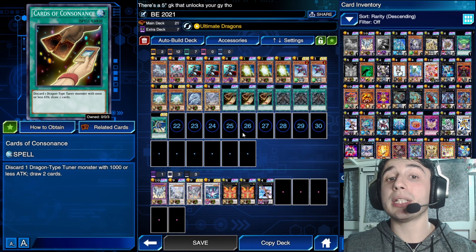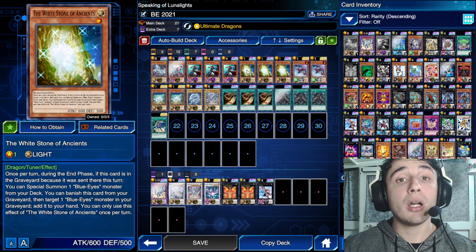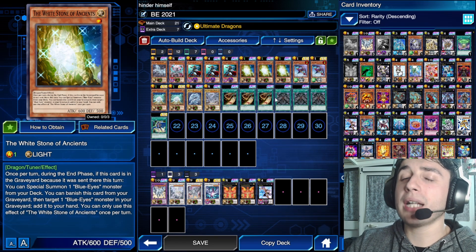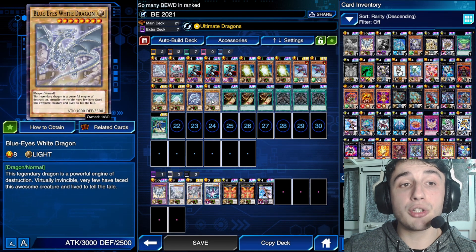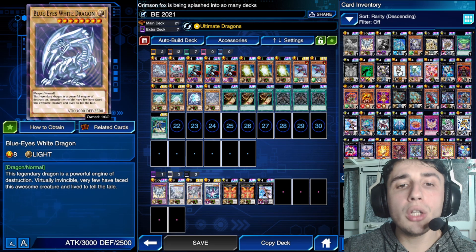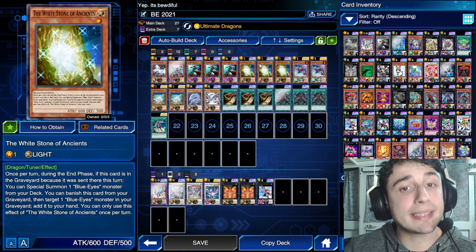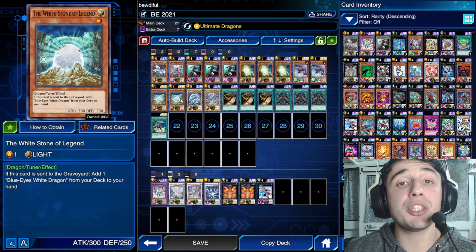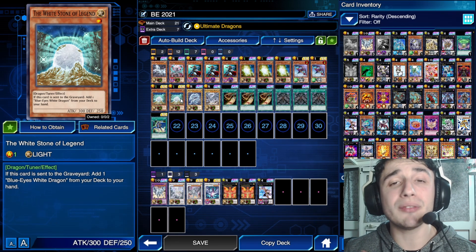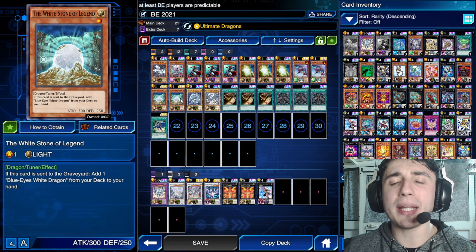I can understand people who already had the Cards of Consonance and the White Stone of Ancients and are disappointed — just as I was when the Noble Knight structure deck released. The whole point, to me, is not fair. But I'm not here to talk about that. Moving on: we have a couple of Blue Eyes White Dragons. Only two are enough because you can add them with the Melody of Awakening Dragon, special summon them from the deck with the White Stone of Ancient, or add them with the White Stone of Legend when it's sent to the grave. This deck is perfect if you do not have Sage and do not want to spend gems on expensive traps — no traps at all. This is a turbo build.